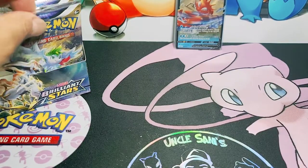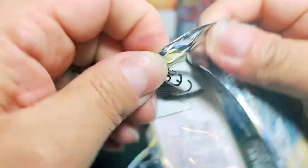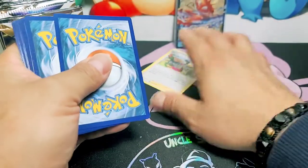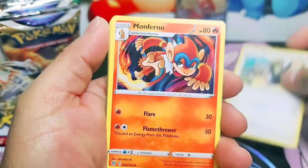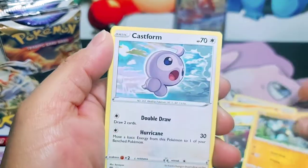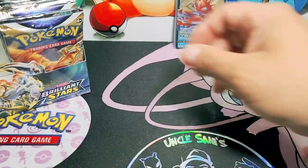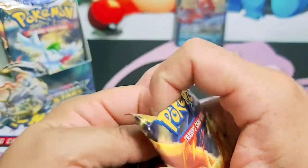Let's see. We are going to see what we pull. That's Gloria - going to the back of the line. A Leaf Energy. Staravia. Monferno. Glorio. Shinx. Impidim. Gullet. Castform. Chimp Char. Motham. And a Muck. Charizard, bring your bacon - or the bacon. One or the other.